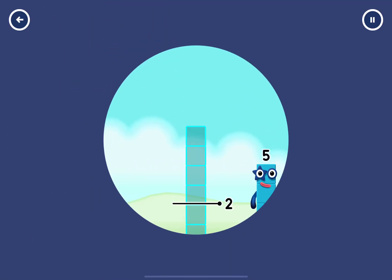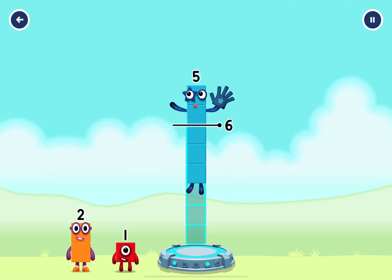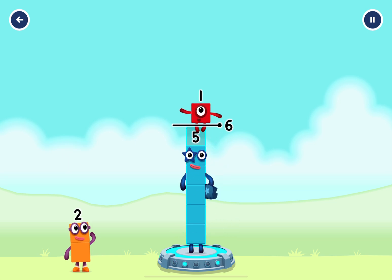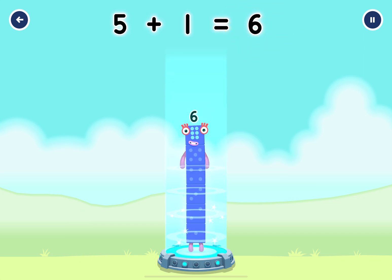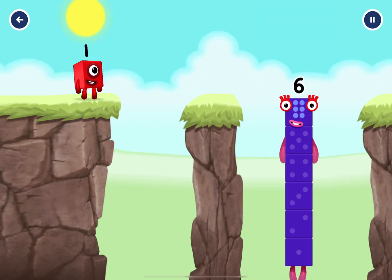Add number blocks to make six. Five, one. You solved it — five plus one equals six. I am six, in the mix!